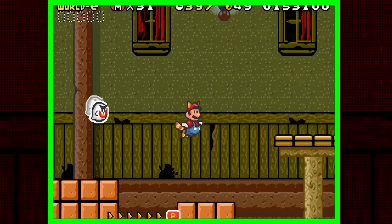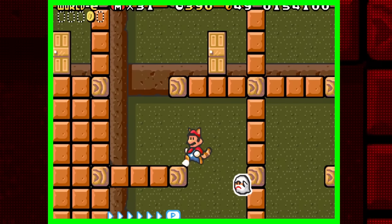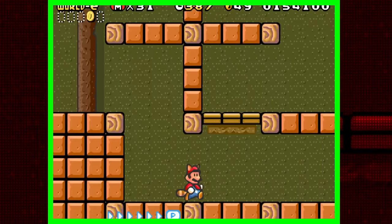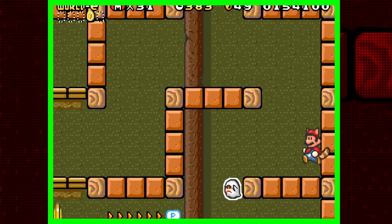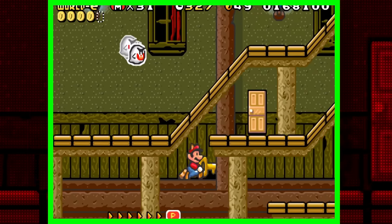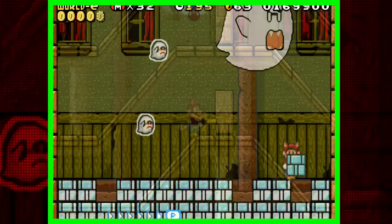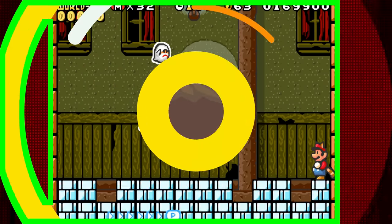Doors O' Plenty is a stage where, well, there are plenty of doors. This is a maze-like stage which is very Super Mario World-like - it's basically a ghost house style stage, like many that can be found in that game. There is a key and a key door to unlock, and a boss fight against Big Boo. Once again, this is a very different stage from what we are used to with Mario 3.